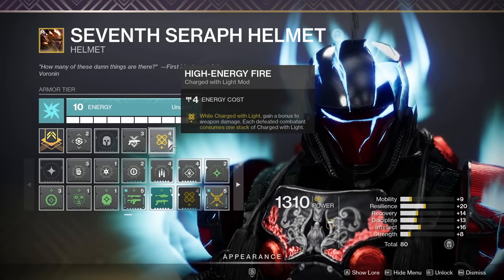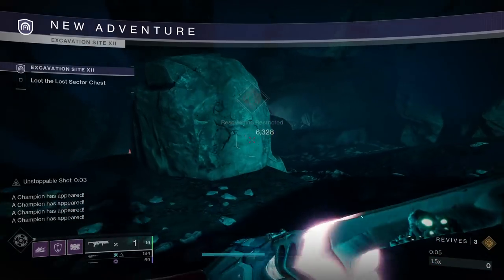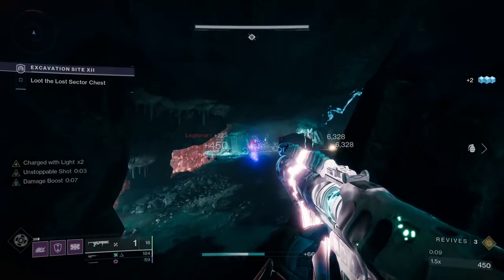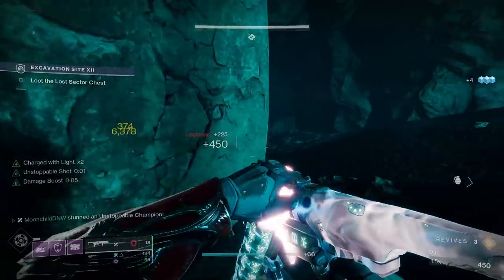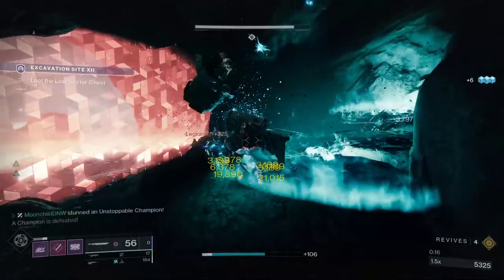Our other spender, High Energy Fire, is far less complicated — it's a flat, simple 20% buff to weapon damage. This affects all your weapons, but it doesn't stack with Lucent Blade; Destiny only takes into account the highest damage buff active. But High Energy Fire is for Witherhorde and your primary.